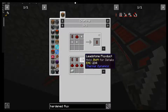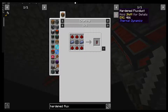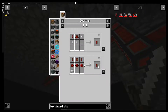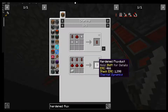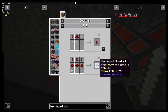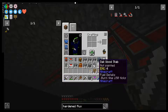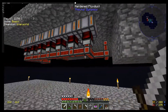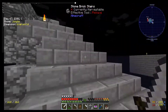Hardened flux ducts are pretty simple to make. If we take a regular leadstone flux duct — which is just redstone, lead, and glass, giving us six — we can then upgrade that with additional redstone and an invar ingot, at three for three. The difference is the leadstone moves 1,000 RF a tick, and the hardened moves 4,000 RF a tick. So it's okay. I'm just going to be running these around as we go.